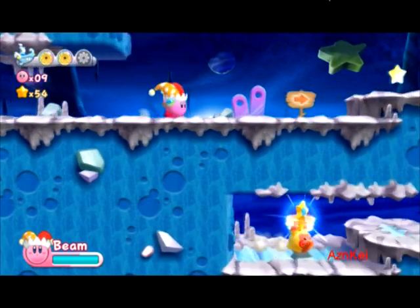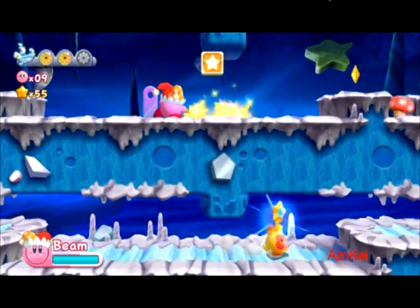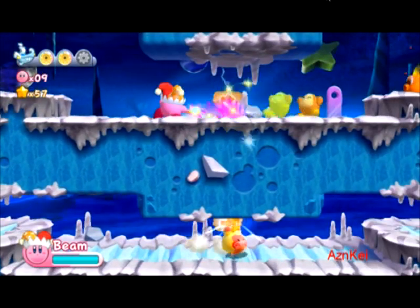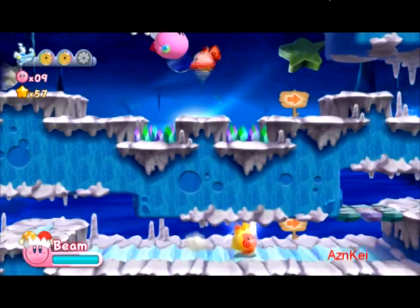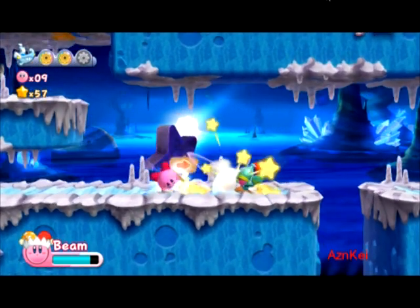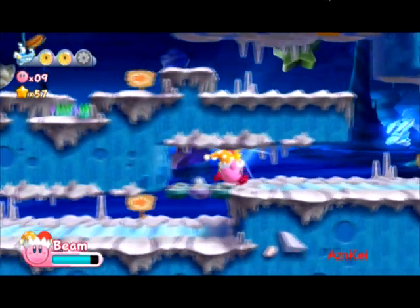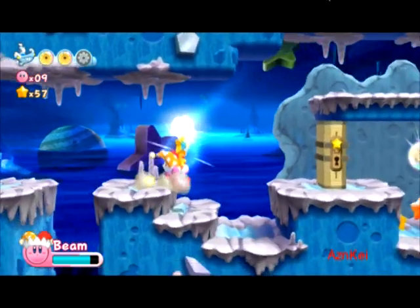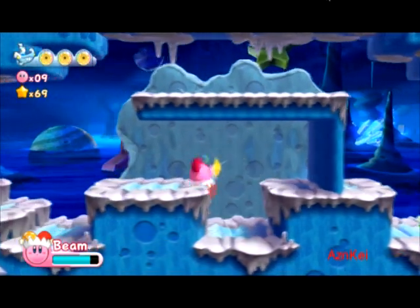I'm gonna press that switch here. You can see the enemy down below — you need to be faster than him in order to capture the key, otherwise you will miss the opportunity. There we go — I got the key! Now I'm going to head to the right, kill that enemy which is getting in my way, and there you go — I just opened the locked door and got the last energy sphere, which completes the whole stage. This is the exit door here.